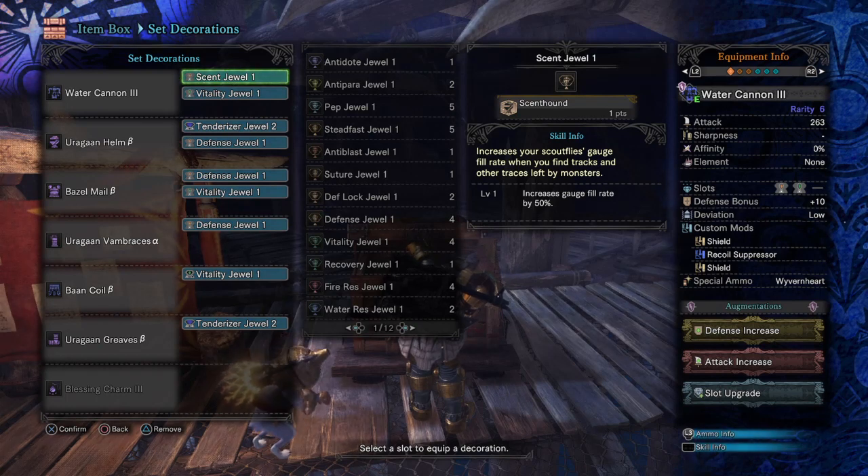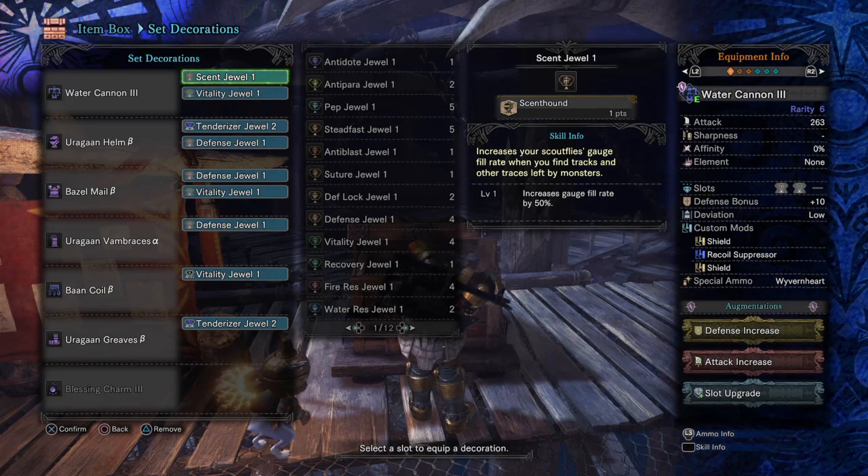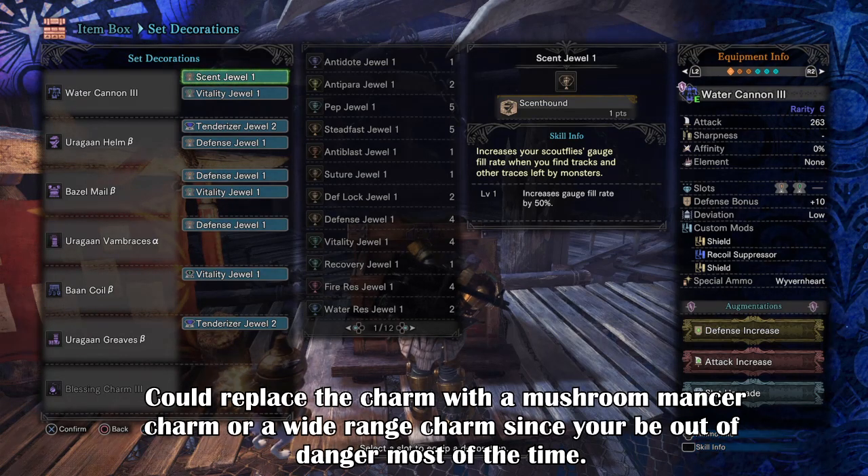Just remember, it doesn't activate all the time. Sometimes it activates in moments when I really need it; other times it won't activate whatsoever. So it might be up to you to decide whether you want to go with this as a backup in case you're not blocking, or whether you want to swap it for something else — maybe more DPS.